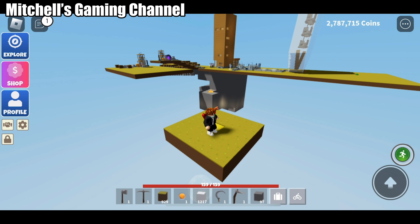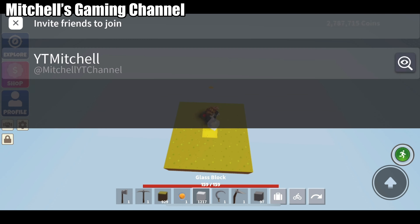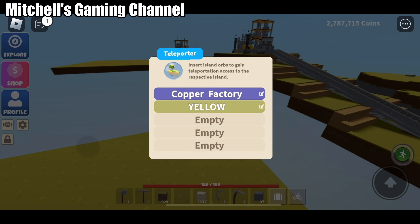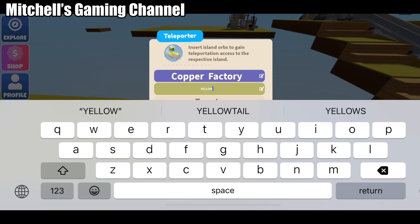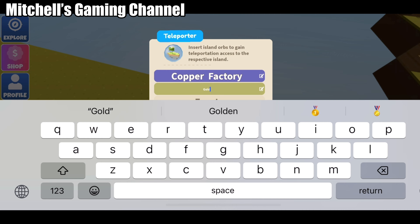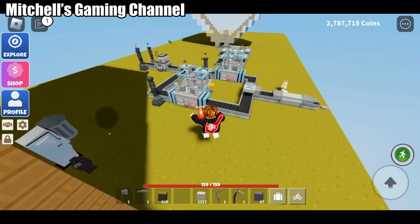I need one more drill — I wonder how much a drill costs. I'm resetting my character to see if it will work. All right, it works! I named this place 'Gold Factory' — well, I didn't make the factory yet, I just named it.